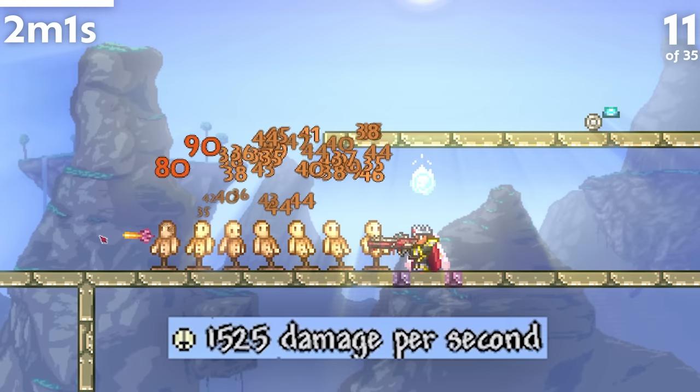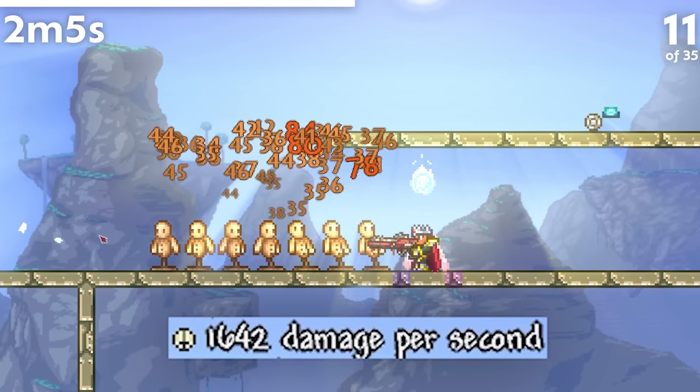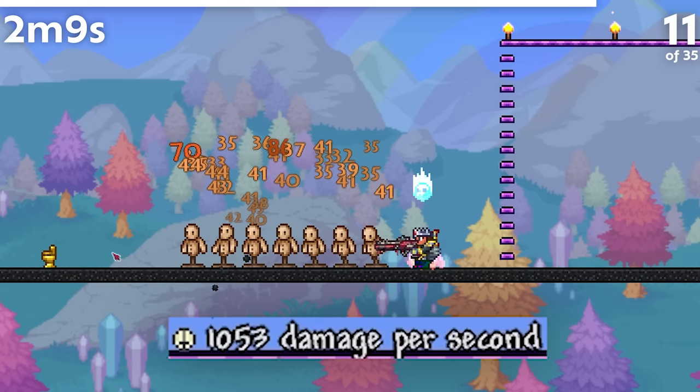Prior to 1.4.4, Ichor darts ignored all immunity frames before splitting, meaning at close range they were able to rapidly hit enemies for massive damage. This has since been rectified.